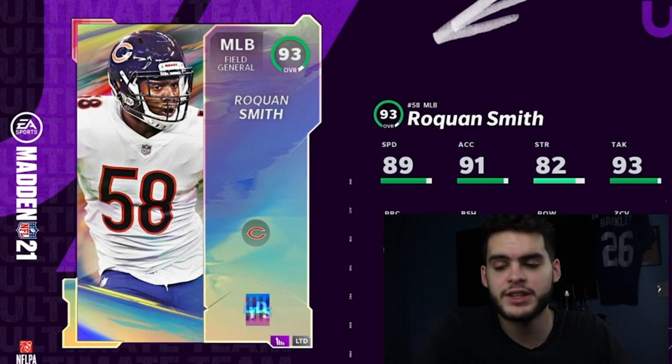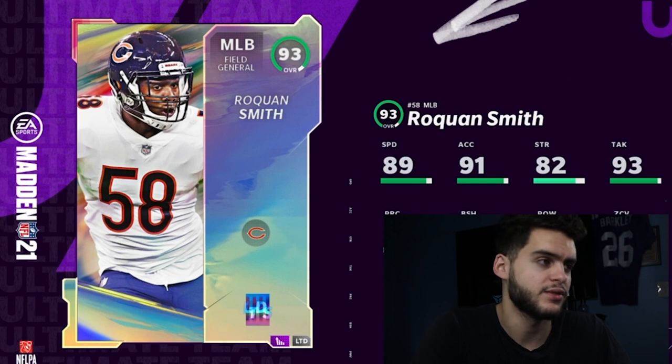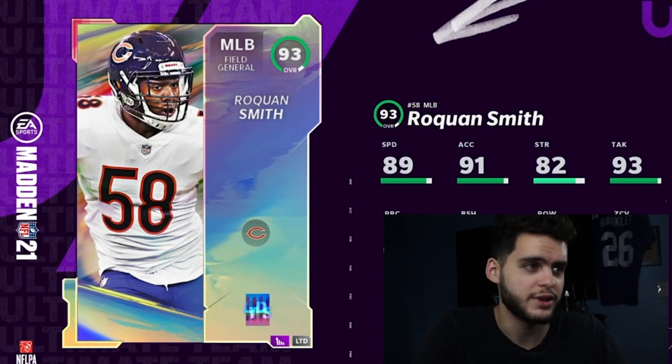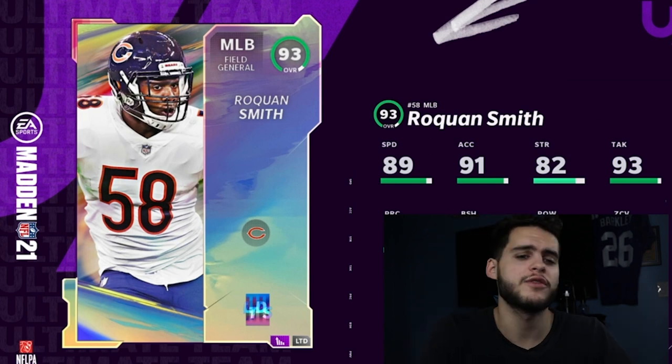Overall, I do think Roquan puts up a good card. Kudos to EA lately — I think they are putting more effort into their Thursday LTDs. In years past the signature series were always lackluster names with lackluster stats. But recently they're making sure these cards are some of the best at their position: Devin McCourty one of the best safeties, Saquon Barkley one of the best running backs, and Roquan Smith the best middle linebacker. That makes LTDs more enticing.